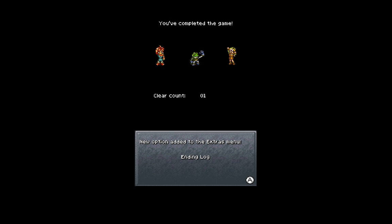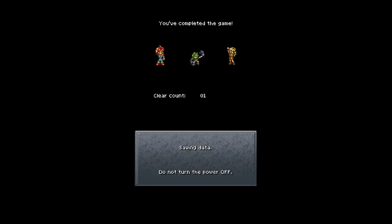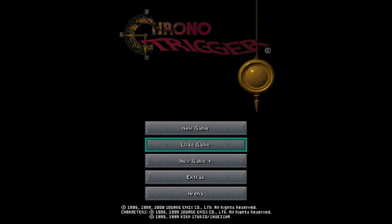Ending log. We want to save our game completion data, so let's go ahead and do that. You can see that's the party that I defeated Lavos with — Chrono, Frog, and Luca. Let's go ahead and return to the title screen. You can go through the opening cinematics again if you want. But what I want to do is check out a couple of new items we can select on the menu screen.